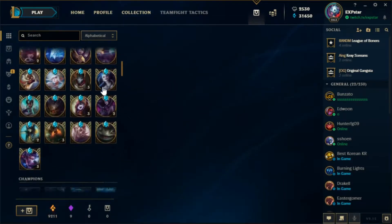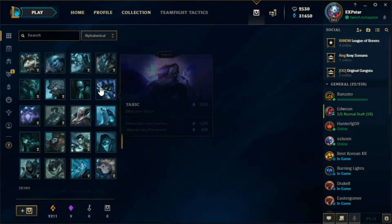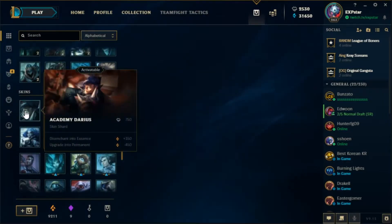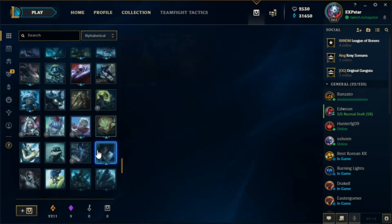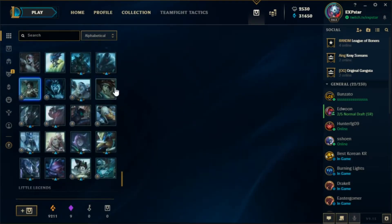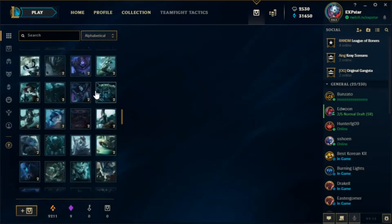I think they all suck, yeah, I think they suck. I got 3 skins though, that's amazing. Let me see — Academy Darius, 750, 750, 750. I got the freaking 750 ones. That's still pretty good though.